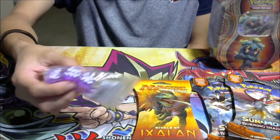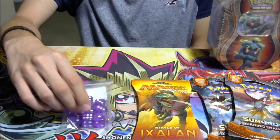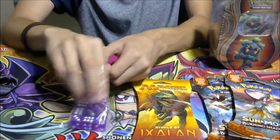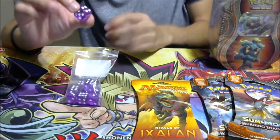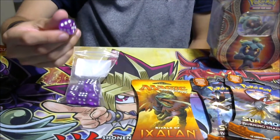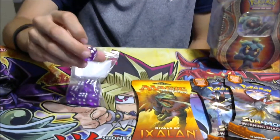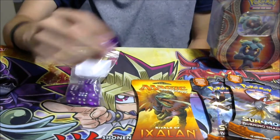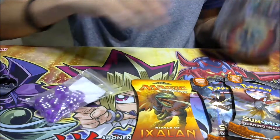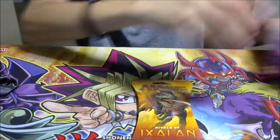I recently ordered these translucent dice in the mail because I'm going to be going to local Pokemon tournaments soon. Translucent means light can go through it but you cannot see through it — it doesn't get as much light and it's well-rounded so it doesn't hurt the cards. It's 100% randomized so it wouldn't be loaded like other dice. Anyway, enough talk — let's get into it. I only have one Magic pack so I'm going to open that first.